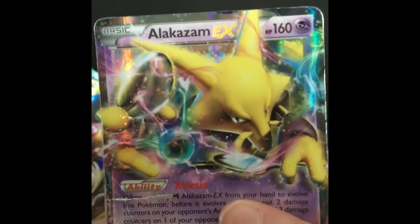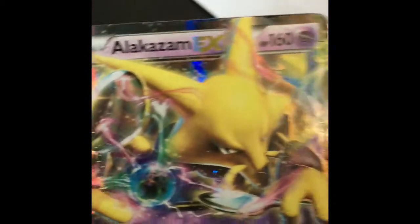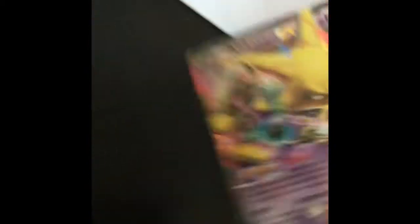Metagross EX. Salamence Level X. Alakazam EX — super bad condition, it must have been used. Yeah, I think these cards are used. Alakazam EX. Jolteon EX — 160 health. Beedrill EX. Umbreon EX. Another Kingdra — that's a double, our first double! Flareon EX. Sylveon EX. Dragon Knight EX — another double!